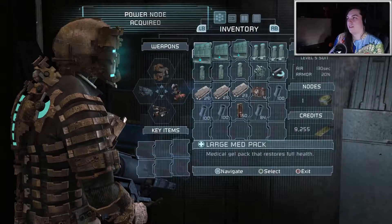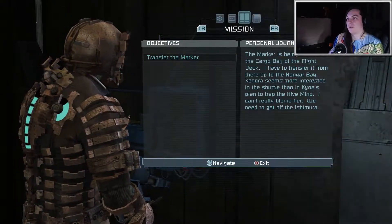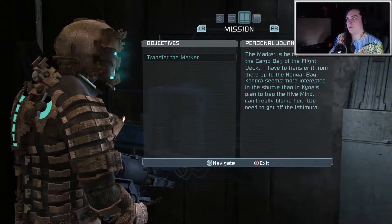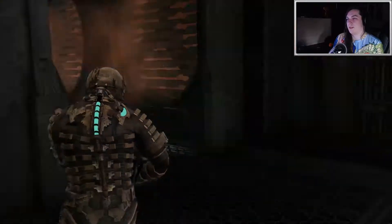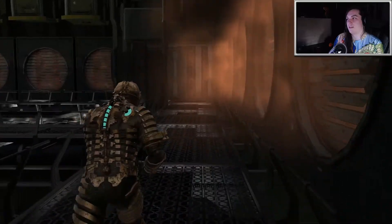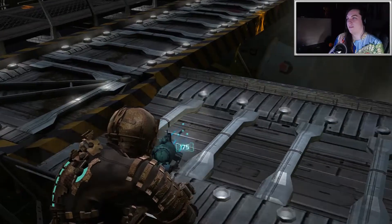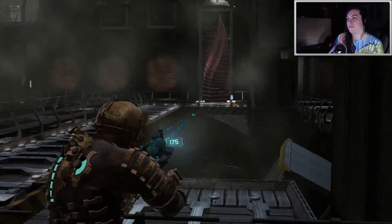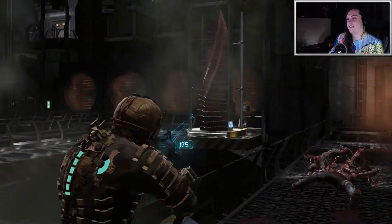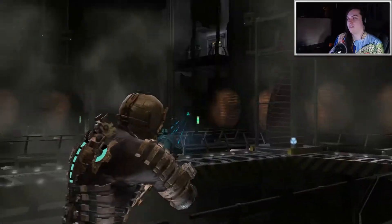Let me see what the objective is. Transfer the marker — the marker's being stored. I can't really tell what we need. It's not really telling me anything, I'm kind of confused. So I'm going to go over this way, but there's nothing here unless I'm supposed to go up, or maybe move this. Oh, I'm supposed to move the marker! Okay, I got it. Yeah, that's what I'm supposed to do.